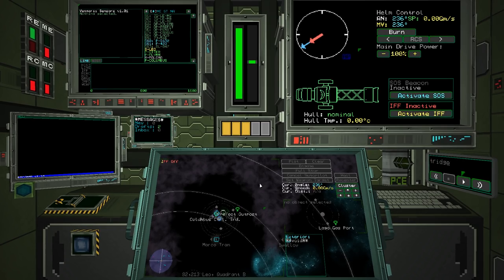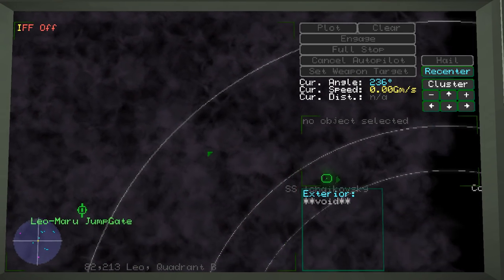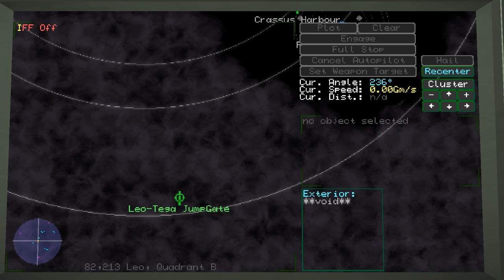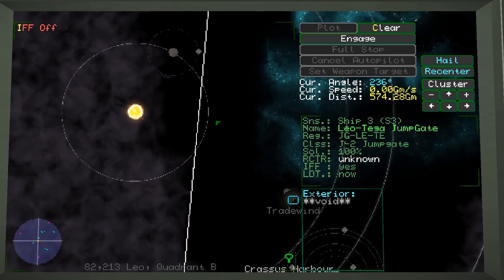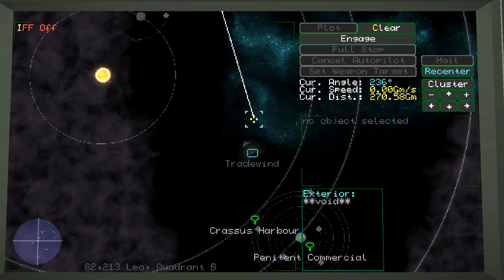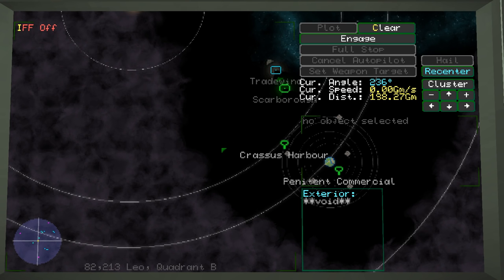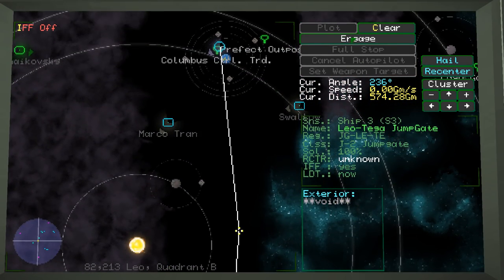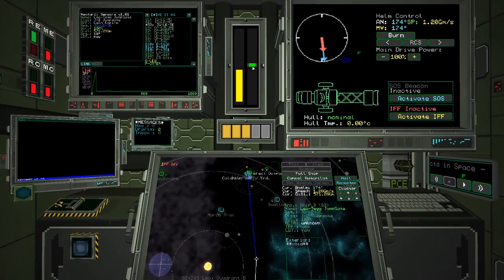We need to go to the Leo jump gate. I'm going to plot an alternate route to avoid going too close to the centre star. I'll hold shift and plot waypoints: travel there, then there, then there. Plotting that course — it's already plotted — and engage. The ship spins around and starts to burn. I've got no stealth whatsoever during the burn and I'm using a lot of power, but now we've turned the drive off and we're just coasting in that direction.